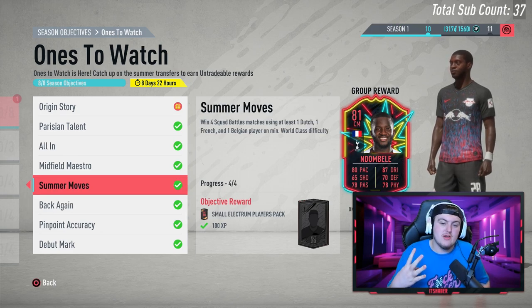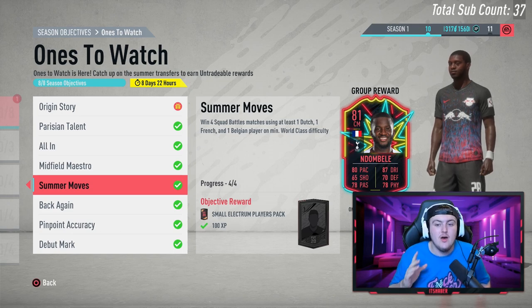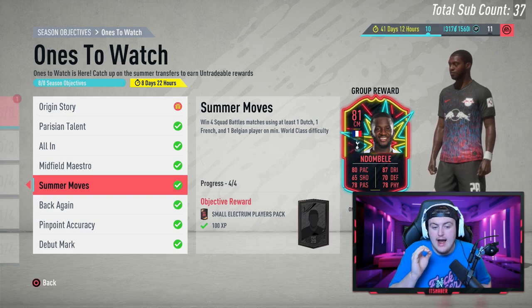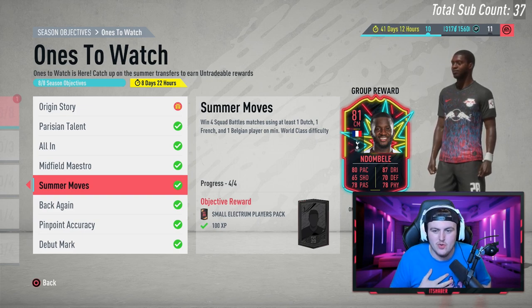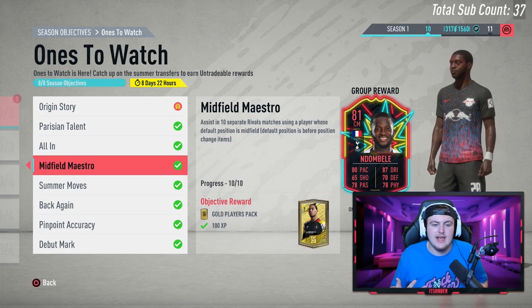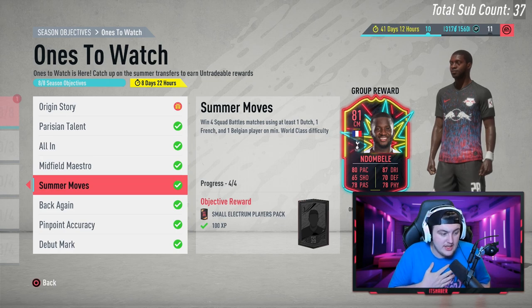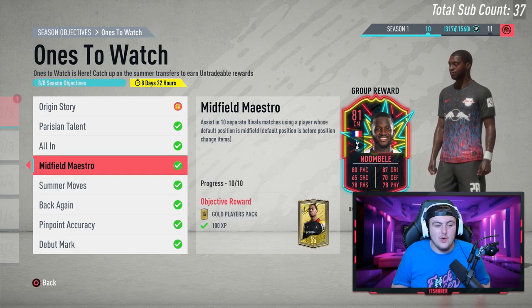Summer Moves requires four squad battles matches using at least one Dutch, one French and one Belgian player on minimum world class difficulty. This is by far the hardest one out of all of them. I did win four out of four, but squad battles is, in my opinion, pretty difficult. I'm just not good at this game at all — I'm really struggling to adapt and get better at it. So that objective I found really difficult, and I think most people find it difficult. Even with a God squad, I just found it difficult.